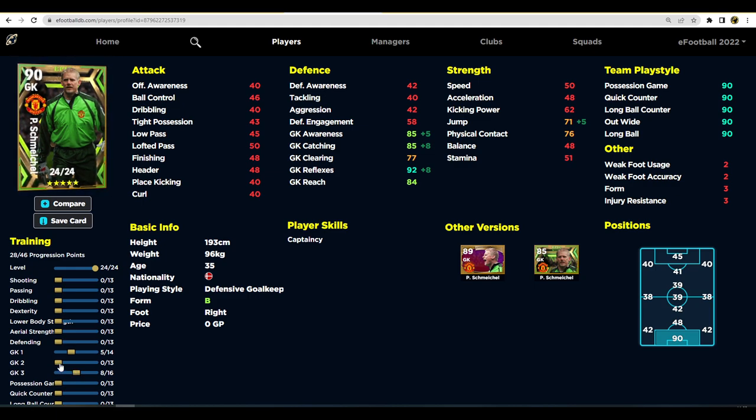I'd be maxing reflexes out at 90-92, pumping reach up to maybe 85 slightly, and getting goalkeeper clearing up slightly — maybe four points there. The rest goes into awareness, jump, and reflexes. Getting 95 goalkeeper reflexes is huge. You could get away with slightly less awareness and one more into reflexes — 94 is probably enough and 92 awareness if you go that route. But I think 95 reflexes and 91 awareness is the target. This puts him stat-wise on par with the best keepers in the game, definitely top three.